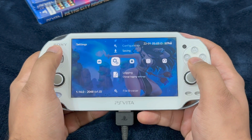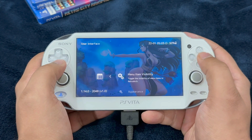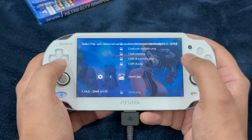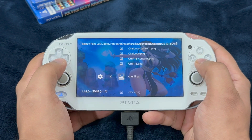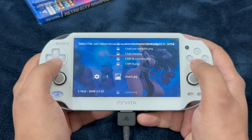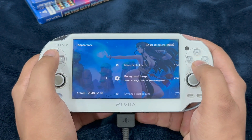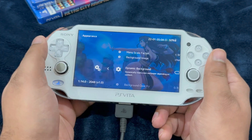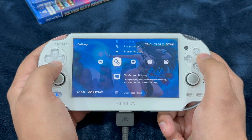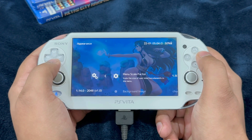The user interface has changed, however I don't like the color, so let's change it. Go into settings, configuration, menu color theme, and change it. Additionally, if you want to change the background image, go into user interface, appearance, background image — you'll need to navigate to the specific folder where you saved your background image files. The menus are a bit off, so go into settings, user interface, appearance, and select the first option to adjust.